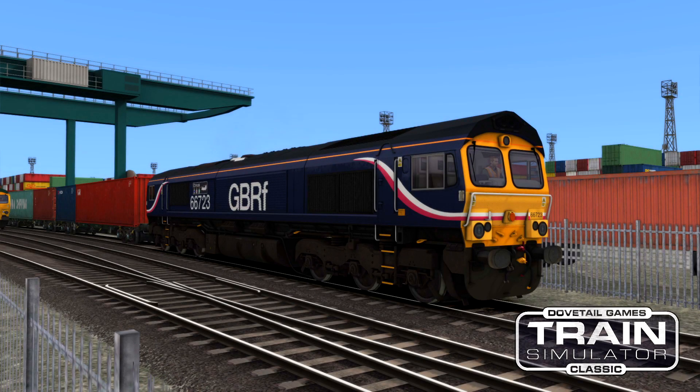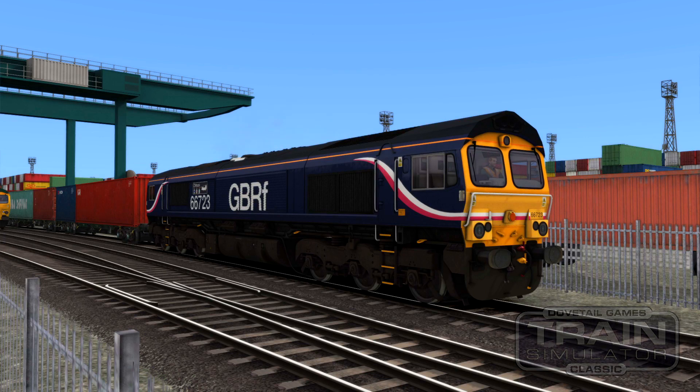Hello everybody, welcome back to some TrainSim Classic. Today we are playing the scenario 4M02, Felixstowe to Ham's Hall Part 1. In this scenario we have this very nice AP Class 66 in the first GBRF livery, and this one is 66723 Chinook. It's a very, very nice 66. We are on the London Ipswich route and we've just got to take these intermodal containers down to Ham's Hall.